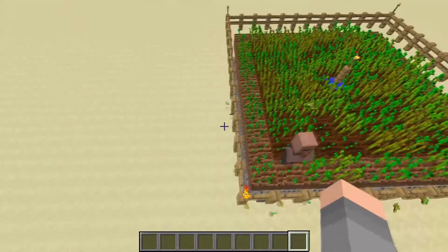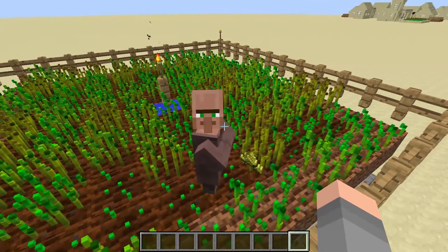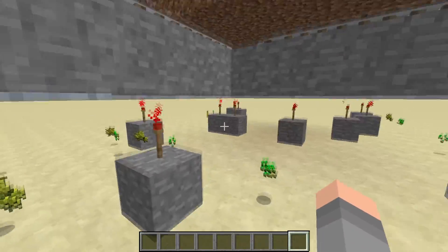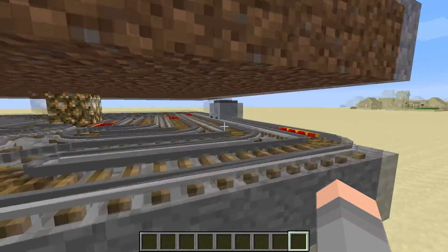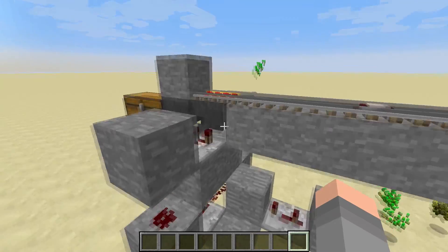As you can see, the villager goes around and picks up all the stuff, but if you fill up his inventory completely with seeds, he can't pick up the wheat. So this minecart with a hopper goes around and picks up the wheat underneath, then brings it all the way back around into this area.